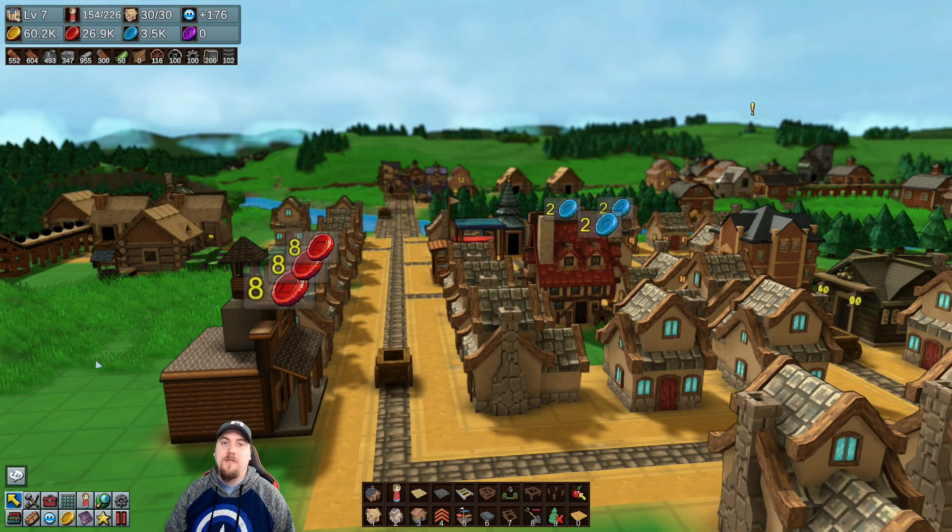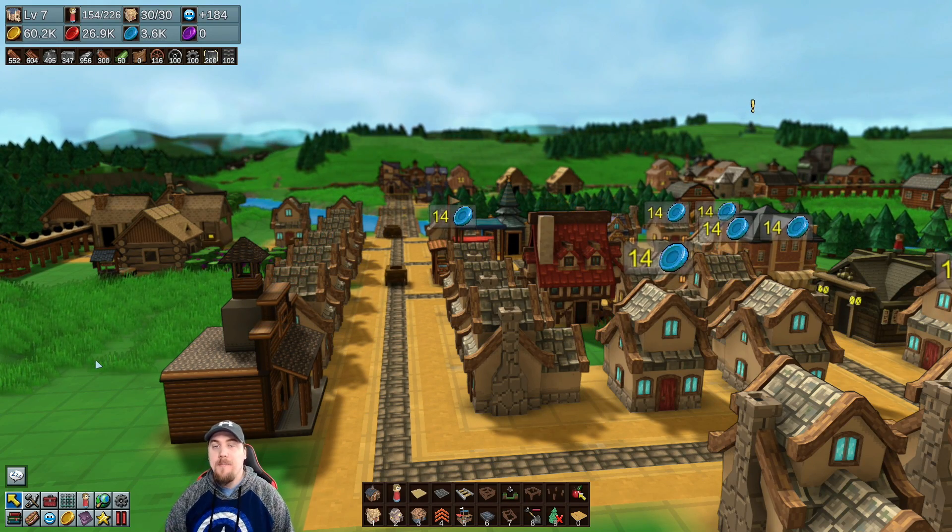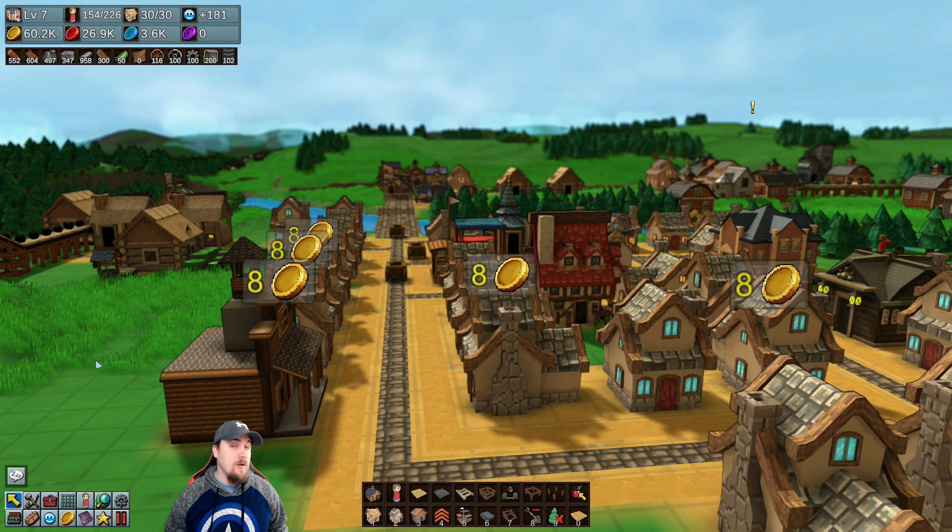Hi guys, welcome back to another episode of Factory Town. The last time I left you guys, we got mana pipes going because we realized we needed them. I didn't have them going anywhere.